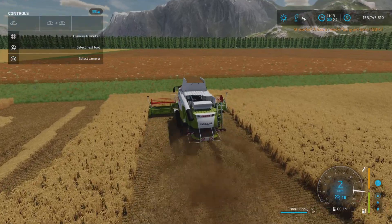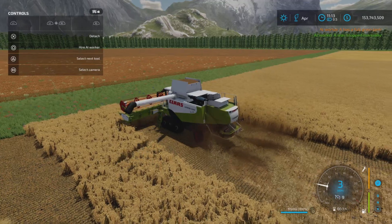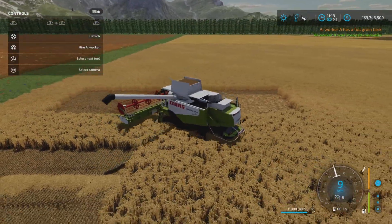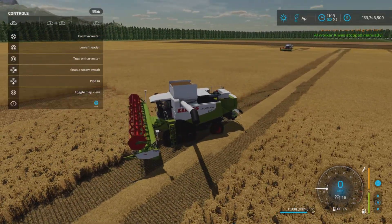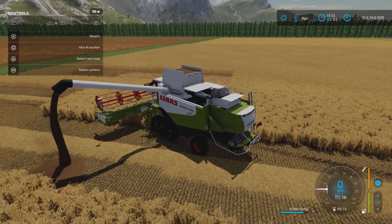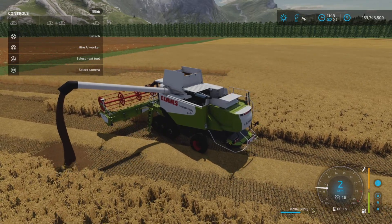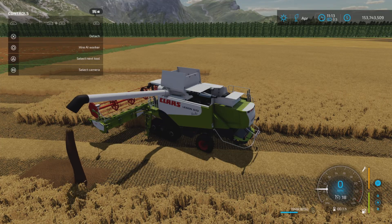Let's see how fast it unloads. Let's find a spot where it'll actually unload — there we go. The unload speed is pretty good for the size of the hopper, so you won't be waiting around too long.